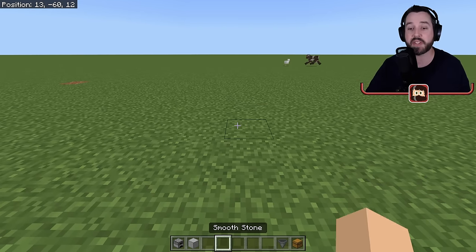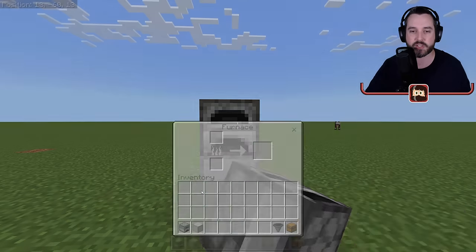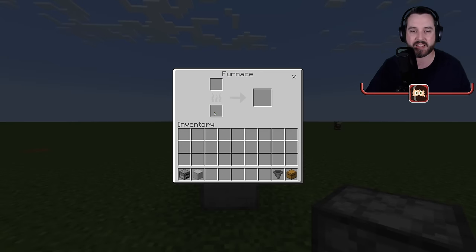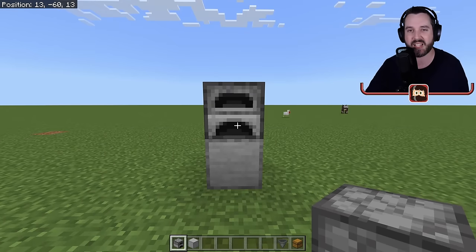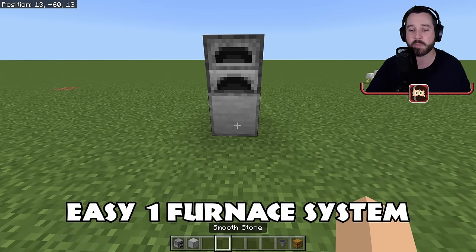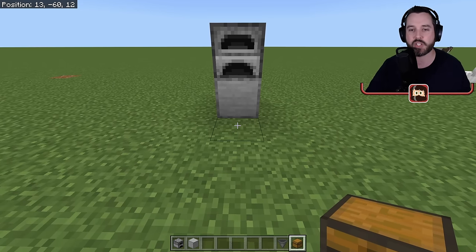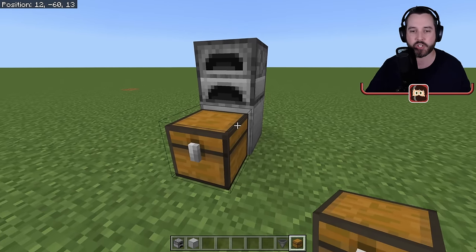Our builds today are not going to look pretty, but they're going to function. So let's say you have yourself a furnace and you've been doing things the old-fashioned way of just dropping in things to smelt and then manually taking them out. It's time to speed this process up, because the first furnace system here is as easy as it gets. Anybody can do this within the first several minutes of their world — once you find iron, basically you're good to go.